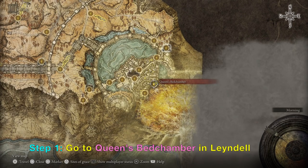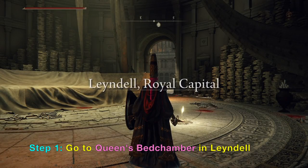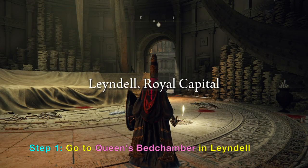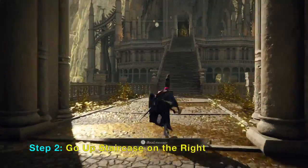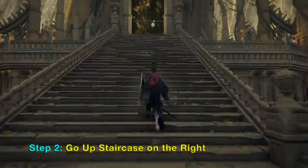First, you want to go to Queen's Bay Chamber in Lennondale Royal Capital. This video will show you how to kill Margot using cheese. We will be using the Scarlet Wrath weapon and Margot Shackle.